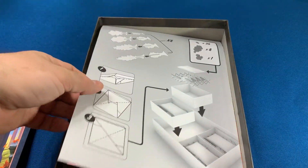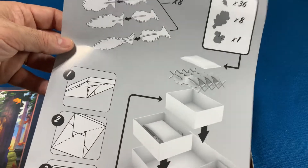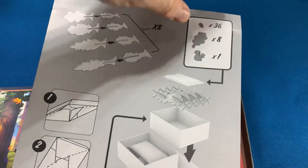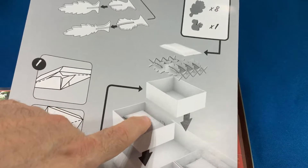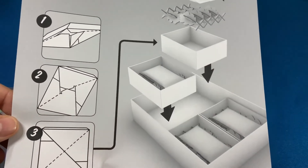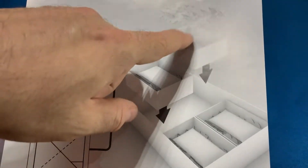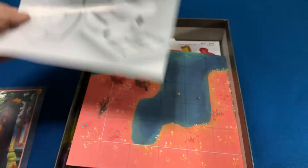Aqui já tem como explicar — é isso que eu gosto. Quando você tem jogos com algum tipo de montagem, ele já vem explicando como montar. Tá vendo aqui como é que você guarda as árvores nas caixinhas? Você monta a caixinha aqui, porque as árvores montadas vão ocupar um certo espaço na caixa.